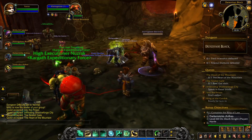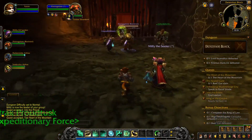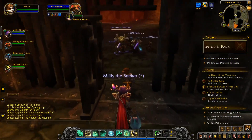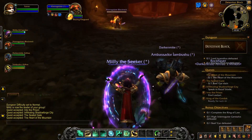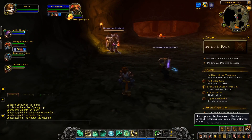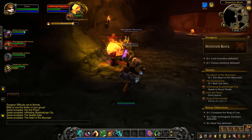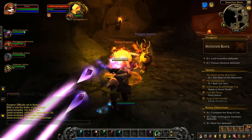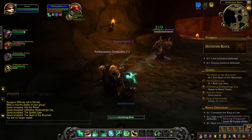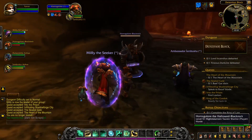You could form your own group and not use the dungeon finder, or dungeon groups could go ahead and do a full clear beyond just what the goal is. Detention Block is over there on the right. Lord Incendious and Phineas Darkfire are the only two designated targets for this wing. There's also Upper City, which I'll be doing later, which takes you through a different portion. It is quite a place.